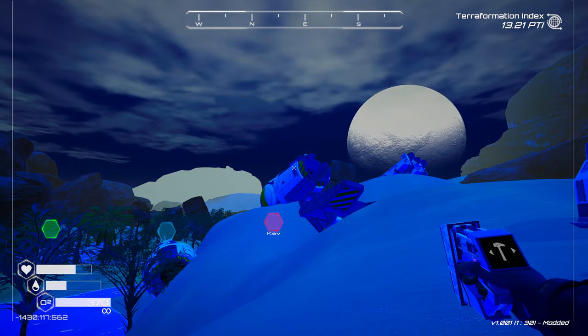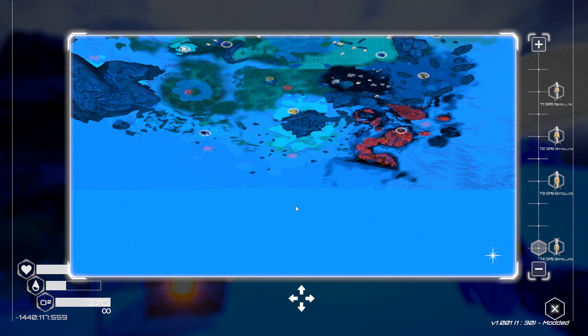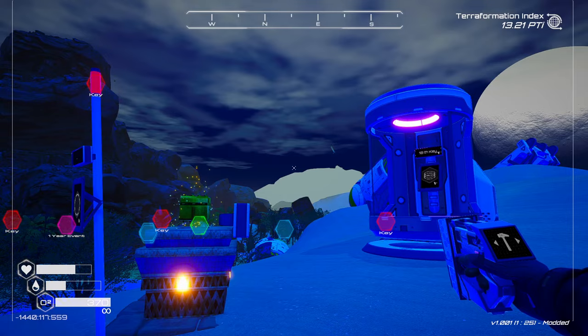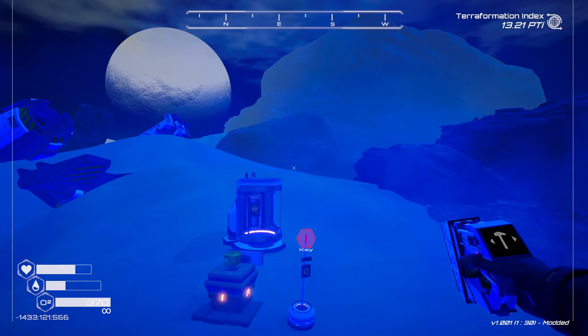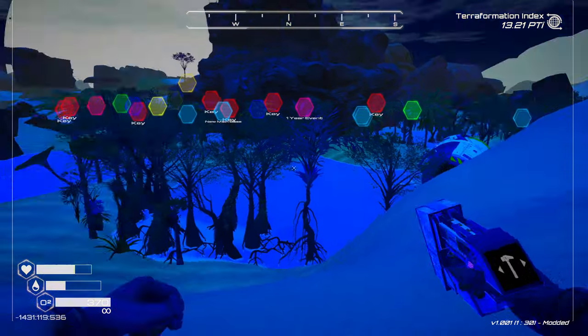I believe it's above the crashed ship. There's the crashed ship right there, and here we are on the coordinates — behind the waterfall, right here on the map. Easy to find on top of this hill. Just go above the crashed ship, a little bit over and up, and you'll find it.